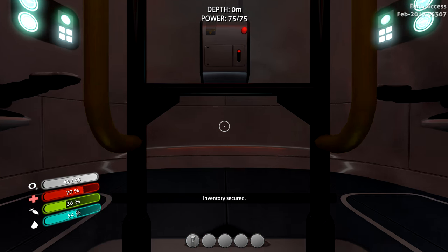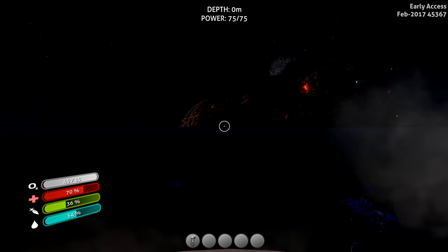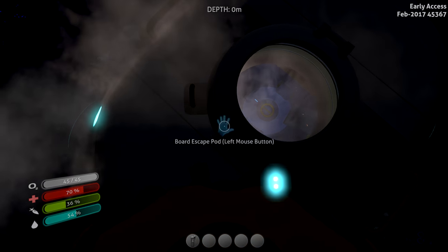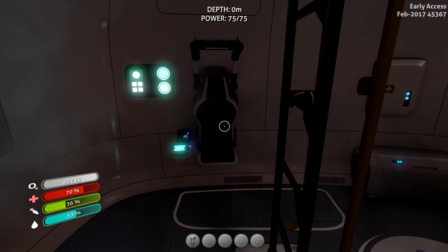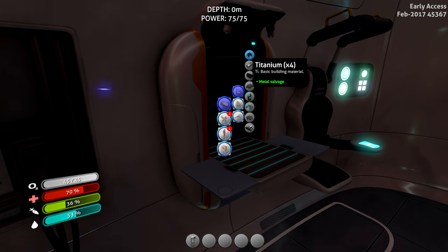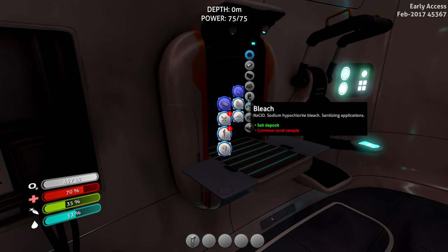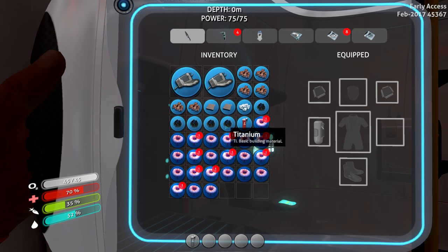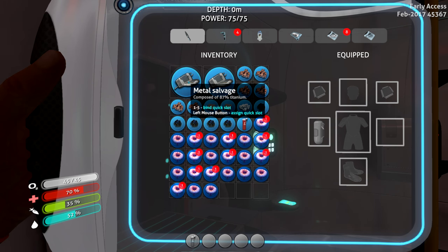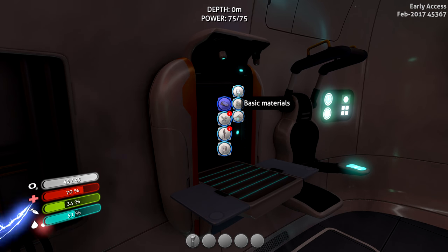Let's take stock of what I've got and what I'm going to do. Smoke in a confined space is probably not good. Fabricator — let's have a little look. Basic materials. The metal I salvaged I can turn into titanium. That metal is currently taking up four inventory slots while a single titanium takes up one. They've got exclamation marks — maybe that means it's something new. We need to get some things made.